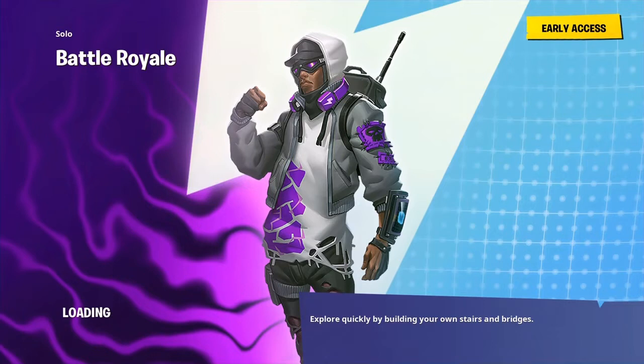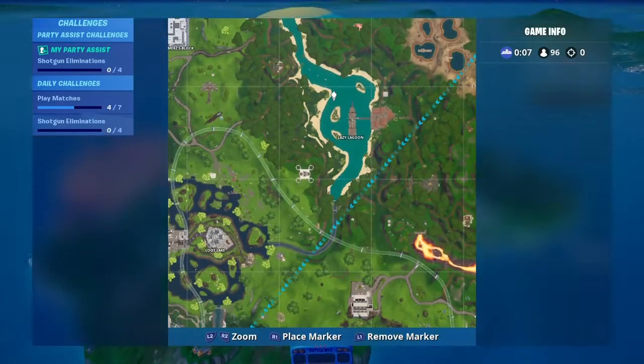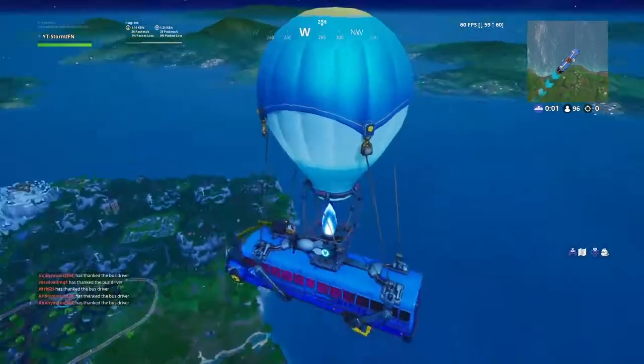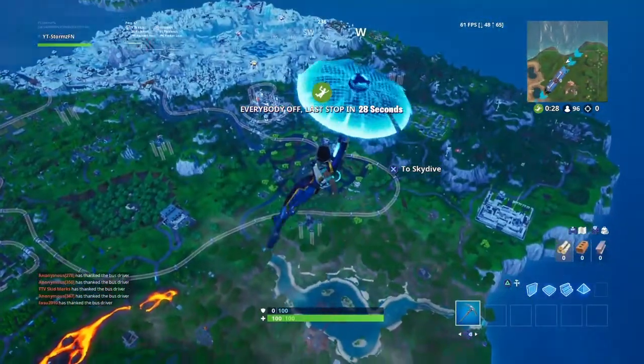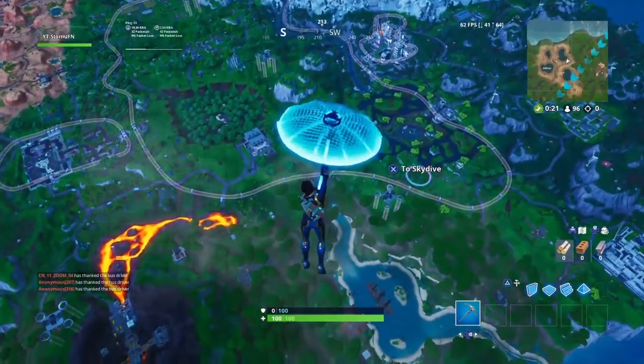Deploy your glider immediately mainly because if you don't, you will not be able to collect this fortbite. The rings go up really high, close to the bus high. You want to deploy your glider immediately right after you jump out of the bus — I mean that literally immediately. Then you want to wait until you're able to collect them all. Once you do the skydiving and go through one of the rings, the fortbite will be sitting right there in the middle of the skydiving ring. As you can see, Lazy Lagoon's first drop — I'm deploying my glider immediately. There is the very top ring right there.